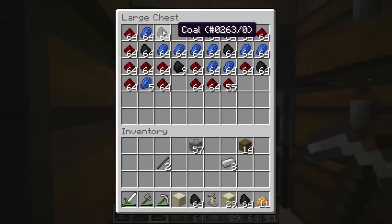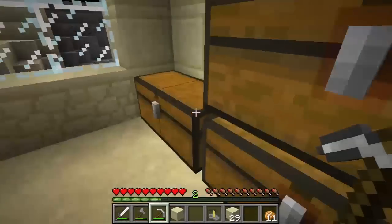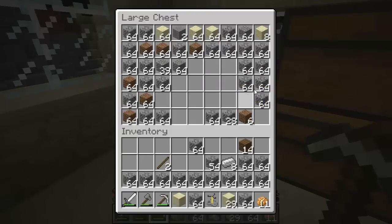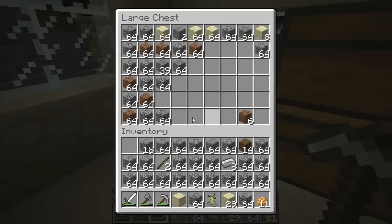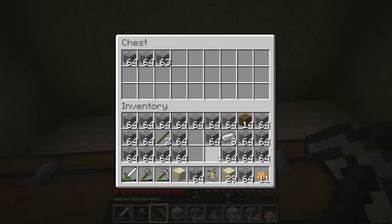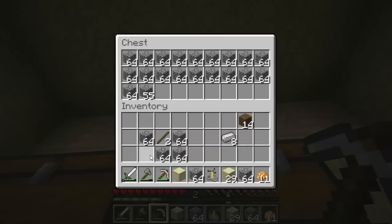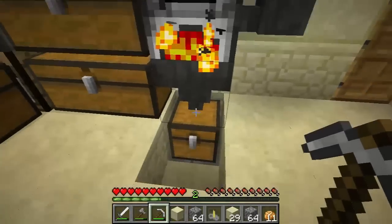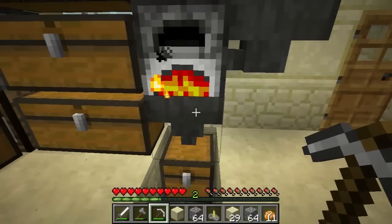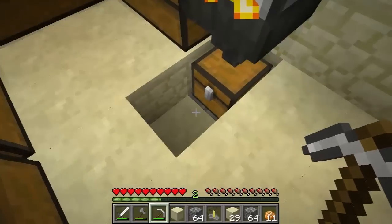So we'll just grab a whole bunch of coal and throw that in here. That's going to start draining into here. And then we want to grab all the cobble in the world and start smelting this. There we go. And if I take a look, we should... yep, we're getting crafted stone down there. So we have our little automated smooth stone farm set up.